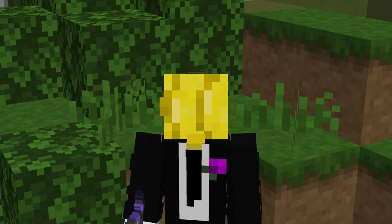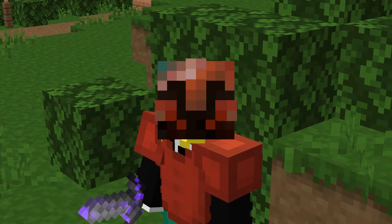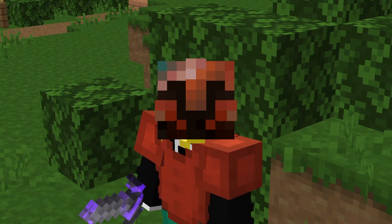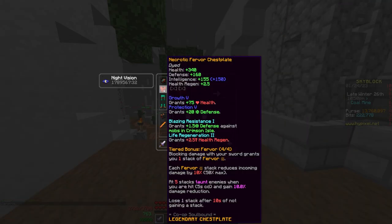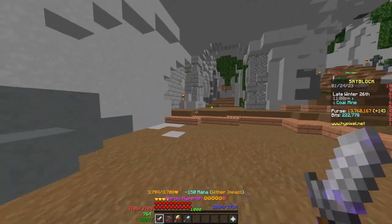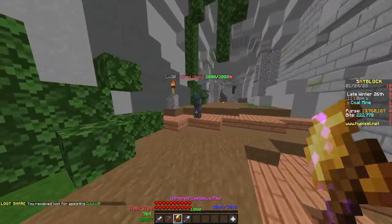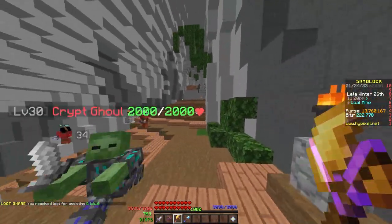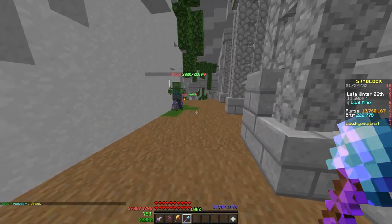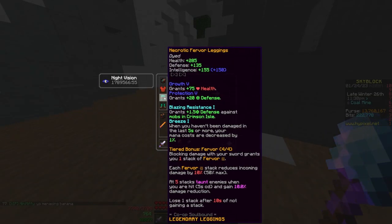The other two sets from Kuudra are just objectively the worst way to spend your money, and I seriously can't wrap my head around why they exist. The first one is the tank set, Fervor. If you're trying to go for max tank stats, this is the set — health, defense, this thing balls out on survivability. But the passive is based around blocking damage with your sword and taunting enemies. Let me try and block with my sword — wait, this sword has an ability so I can't block. My Aspect of the Void can't block either. My Daedalus axe also cannot block. You need a very niche sword for this — you need something like a claymore or a random sword without an ability.